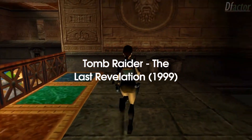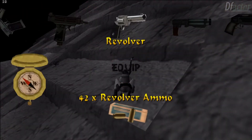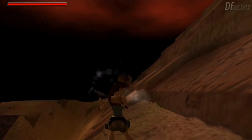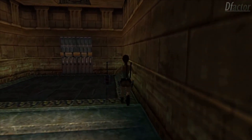Tomb Raider: The Last Revelation, 1999. This game introduced a new character, a young Lara Croft, and a new setting, Ancient Egypt. It also introduced new gameplay mechanics, such as the ability to use a rope and grapple to traverse environments.